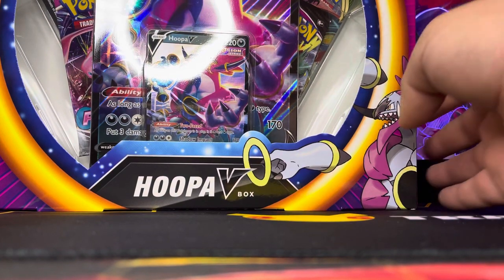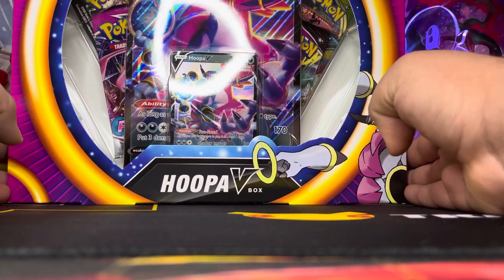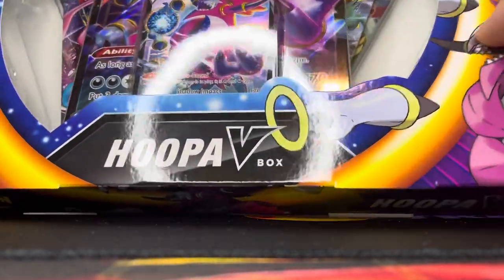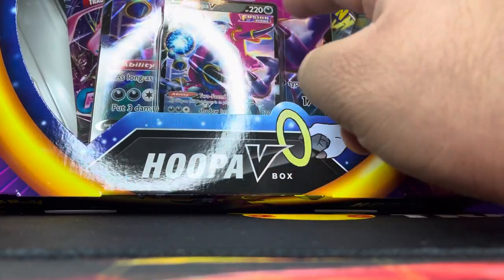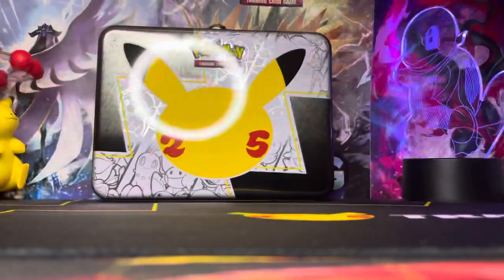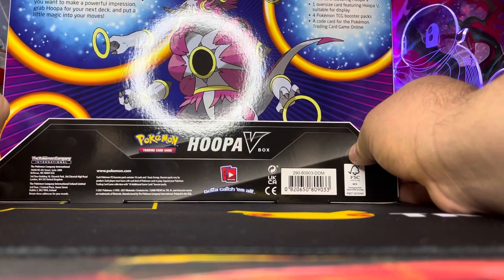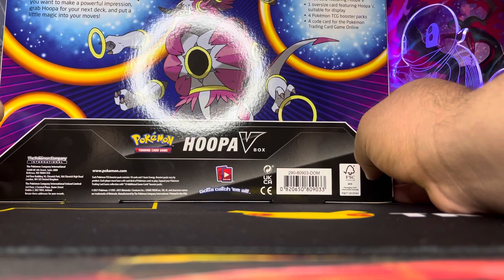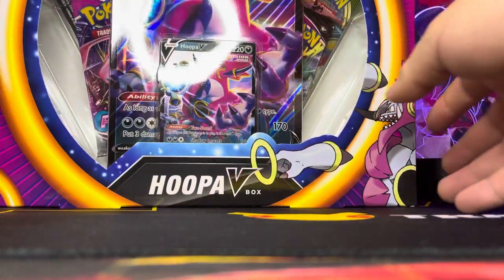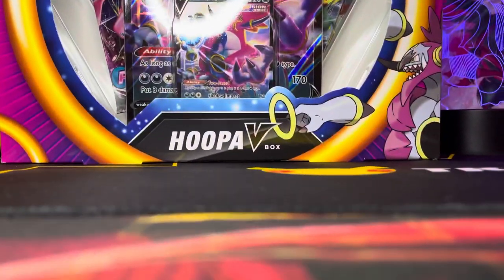Hi, welcome back to my channel. Today we're going to be opening a Hoopa V box — this is my second Hoopa V box that I was able to get. I have one from my sealed collection, so I decided to open this one. It comes with the Hoopa V full art and Hoopa V full art Fusion Strike giant card. I picked it up at Target this morning. It comes with four Pokémon TCG booster packs and a code card.